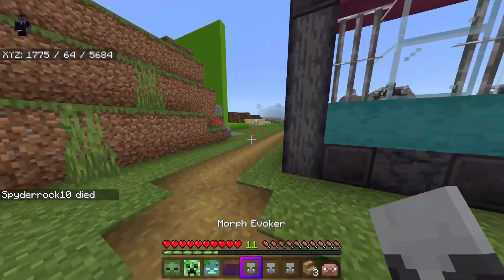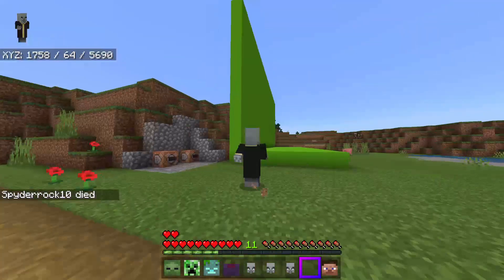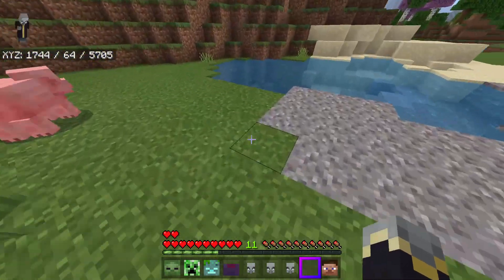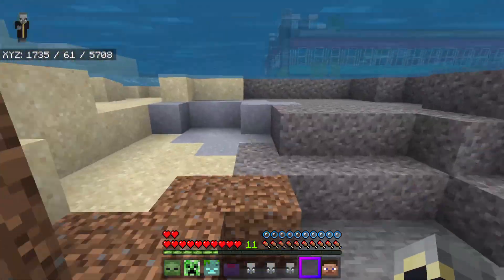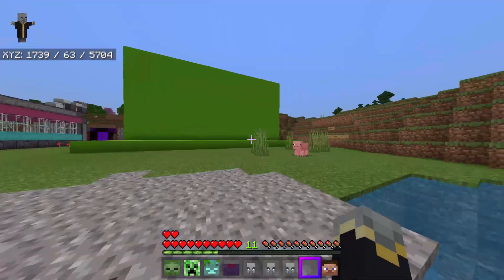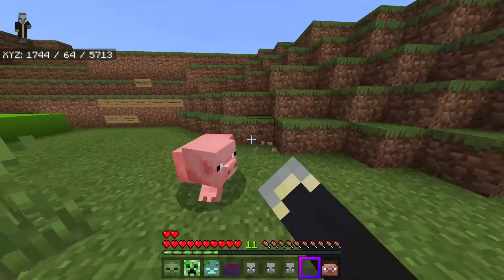I'm going to do a slash kill to reset my health. Okay — evoker! I am now an evoker. I don't think there are any special evoker powers, but I do get some bonus health. I am very fast in water, although I'm drowning and making weird bubbles. I can't evoke on the pig.